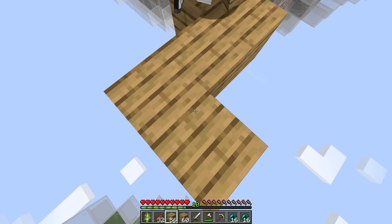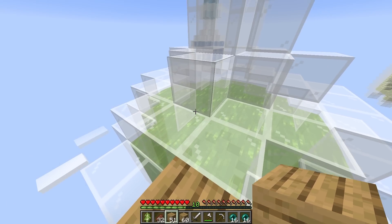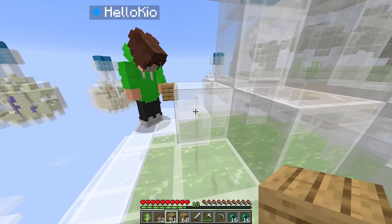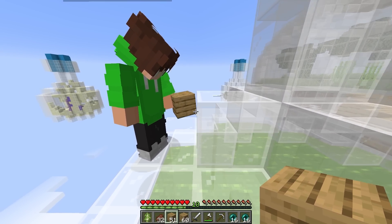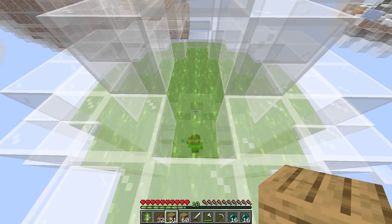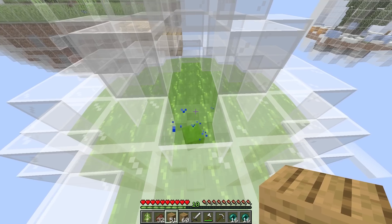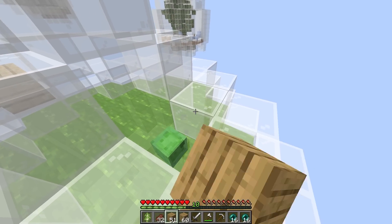Oh my gosh, we're so high up right now, I don't wanna fall off. Be super careful, Kyo. This is green water and I absolutely love green, so I'm just gonna jump in. I hope I don't die. Wait, what's happening to me? Am I turning into something? Oh my gosh, Kyo, you're a slime! Get out of there, Kyo.